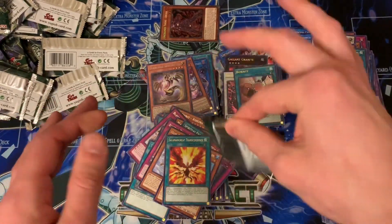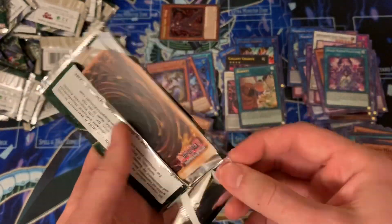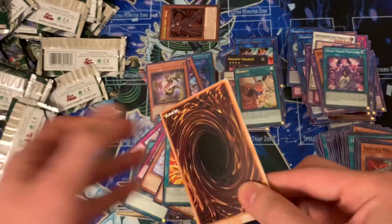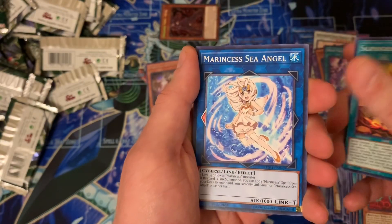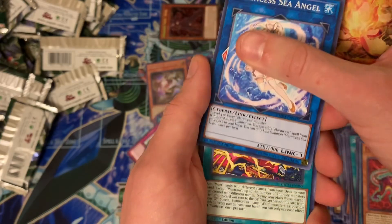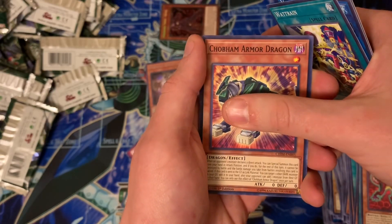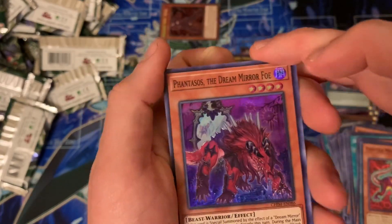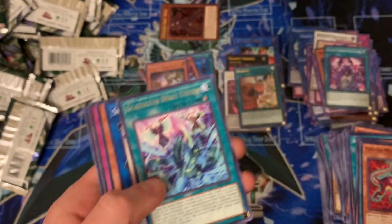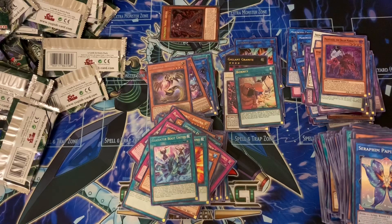Alright, here we go. Wish me luck — hit that thumbs up button guys because this has just been insane. Let's see what it is. I'm going to try pulling them up like this so I don't ruin the surprise if it is prismatic. Nope. Just a Dream Mirror foil — so it's okay. I'm honestly not even too upset, I'm slightly salty but not upset.